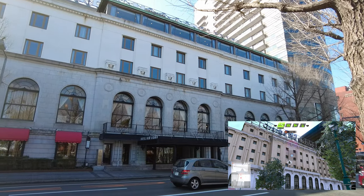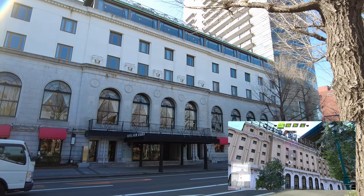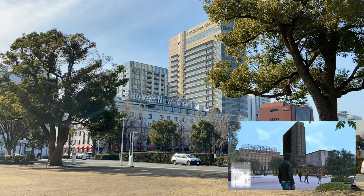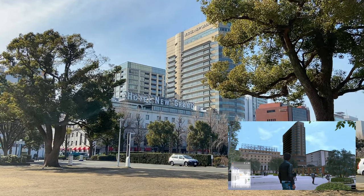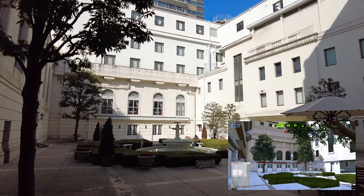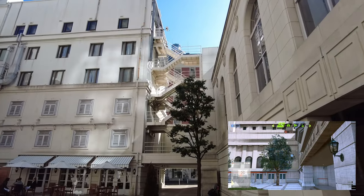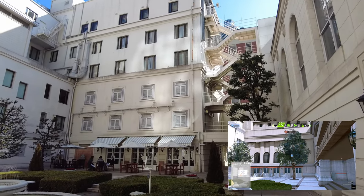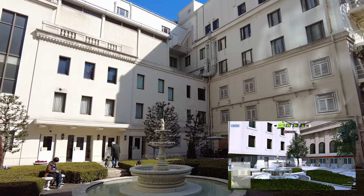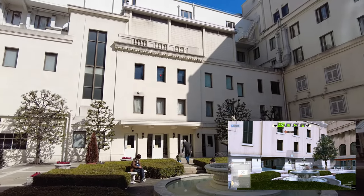Represented as Hotel Grand Blue Marino in-game, Hotel New Grand's original portion opened in 1927, with the large tower to the west opening in 1991. While the front entrances look pretty similar, you can't go through the front to quickly reach the courtyard you see in-game. However, if you go around to the east side of the building you can reach that courtyard, and other than some minor differences with the fountain and some windows it's quite similar.